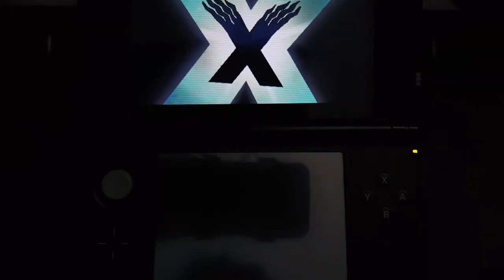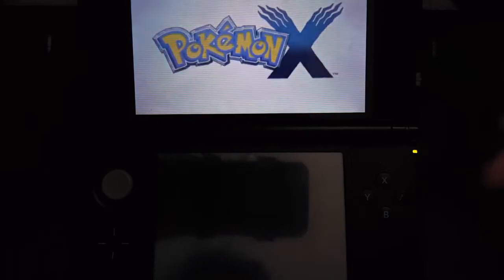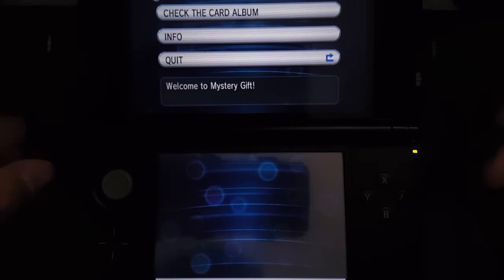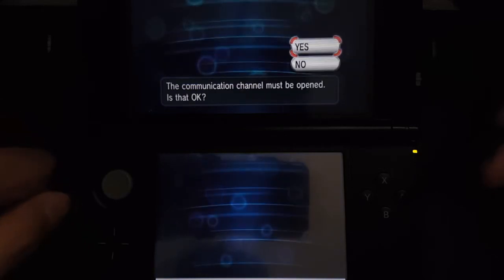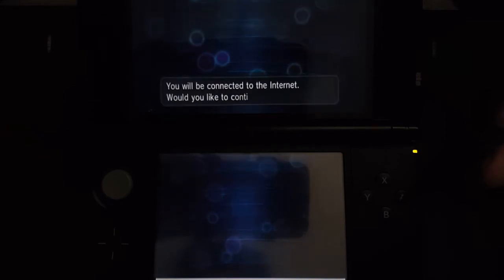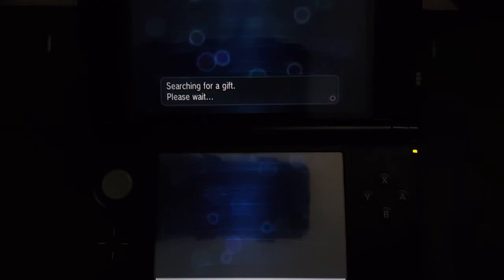Hello, beautiful people, it's your friendly neighbor once again. This video will show you that you can collect your very own shiny Xerneas event, available from the 11th of May to the 17th of May. You probably only have two more days to collect it from the time of this video, or it disappears forever from the Mystery Gift. This shiny Xerneas can be collected on Pokemon X, Pokemon Y, Pokemon Omega Ruby, and Pokemon Alpha Sapphire.